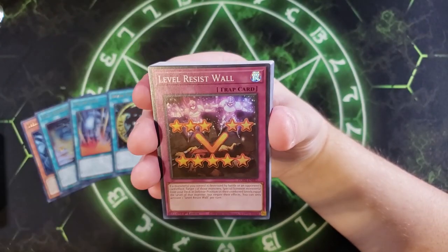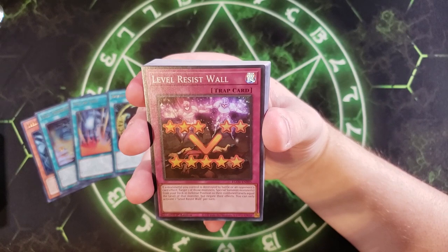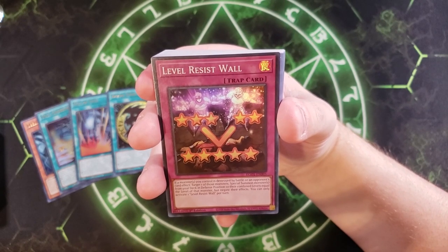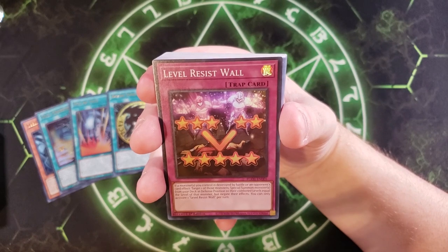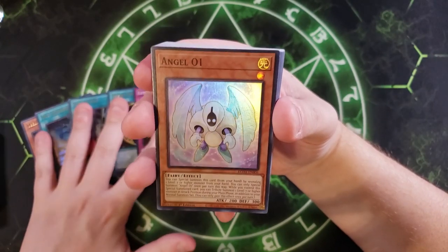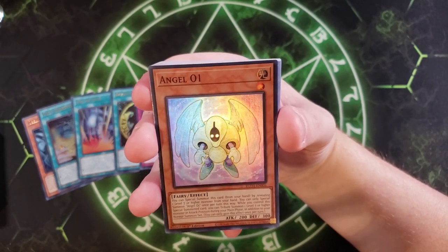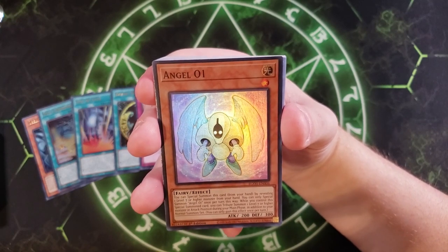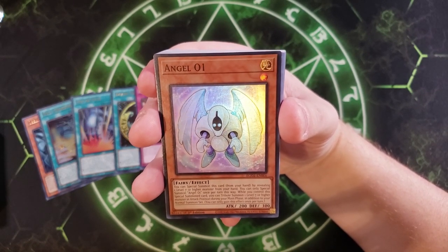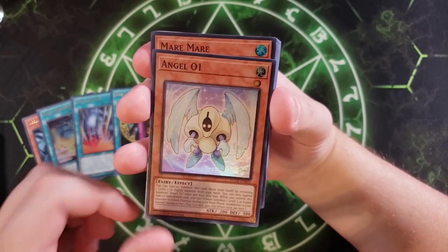We then get Level Resist Wall — this card's kind of neat; I could see it coming up in occasional play. If a monster you control would be destroyed by battle or an opponent's card effect, you can special summon monsters from your deck in defense position with combined levels equal to the destroyed monster's level, but negate their effects. You can only activate this once per turn. We then get a single copy of Angel O1, which I think is the best of the new cards. You can special summon it from your hand just by revealing any Level 7 or higher monster in your hand. While you control this special summoned card, you can tribute one Level 7 or higher monster in attack position during your main phase in addition to your normal summon — an extra normal summon is always great.